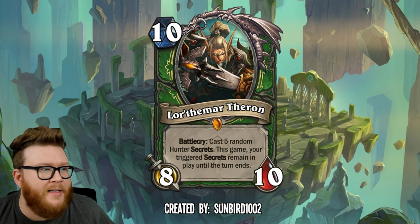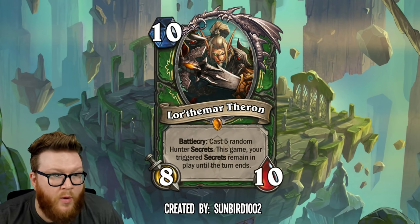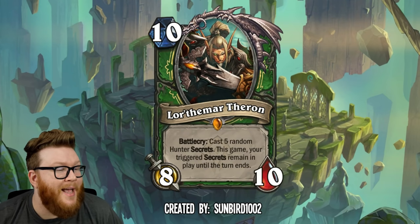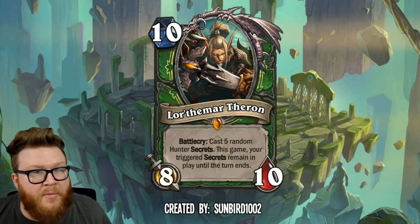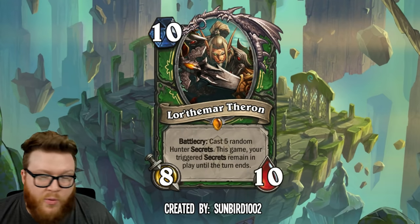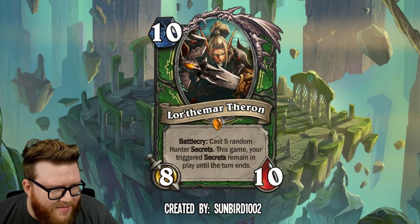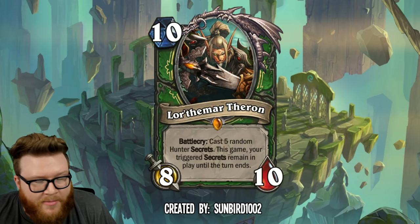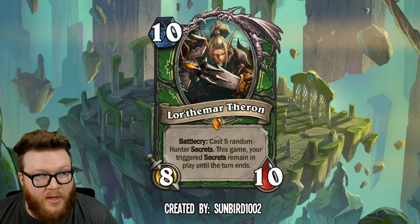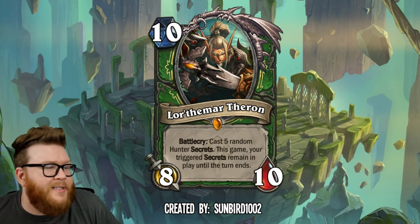They would go away at the end of the turn, so it'd be a one-turn punish — they'd want to trigger them all and have a dead turn. And if you're running secrets in your deck on top of that, it's a this-game effect, so the next time you play a Freezing Trap, you're going to completely lock down your opponent's board. Really, really cool effect. I don't know if Lor'themar is the best character to capture this — it doesn't exactly feel like Lor'themar to me. But regardless, I think it's a really neat way to have this super endgame secret package. For a 10 mana card, it has to be nuts, and this is nuts. Is it too good? You guys tell me.